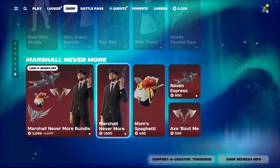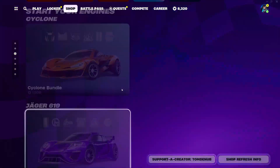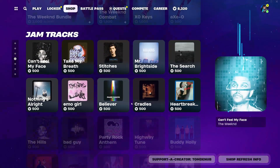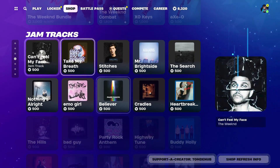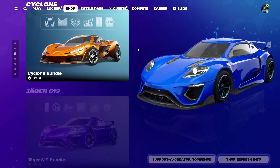I'm going through the item shop today and I'm not seeing anything new. We did have some leaks of two new Jam Tracks, which of course will be releasing this Thursday, just like we did receive Stitches and Can't Feel My Face last Thursday — really, really cool there.